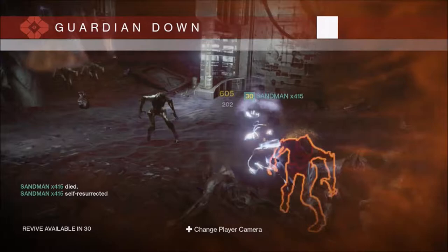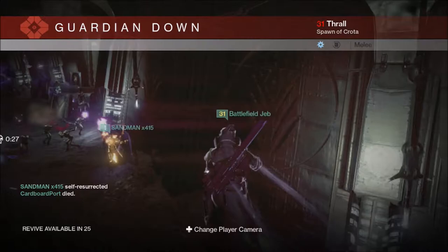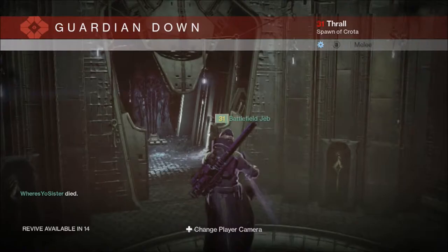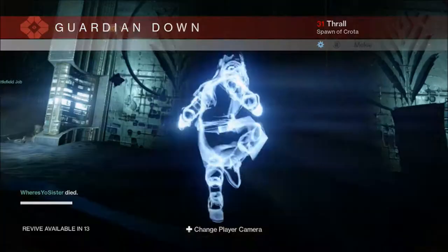As you can see I died right here. I kept an eye on someone in my fire team whose name was Battlefield Jep. When the last shrieker is killed, he continued running, and you see that open door — when you kill the last shrieker, it starts to close.